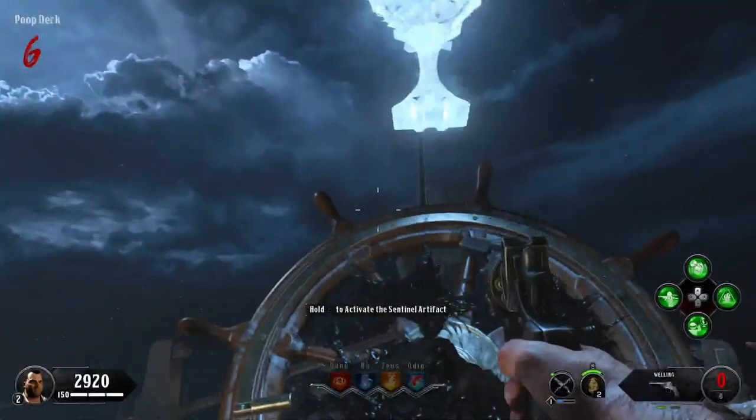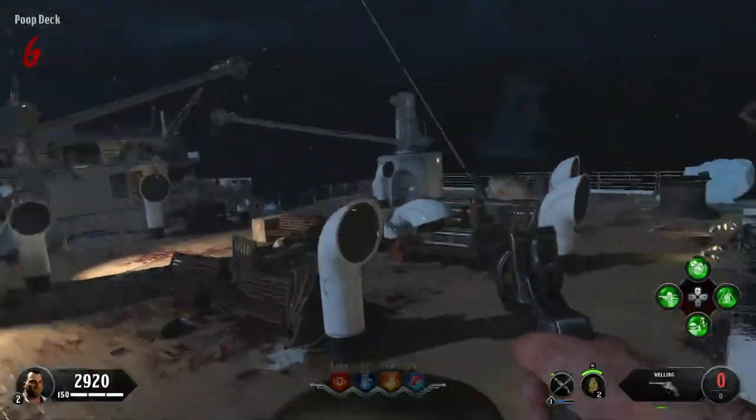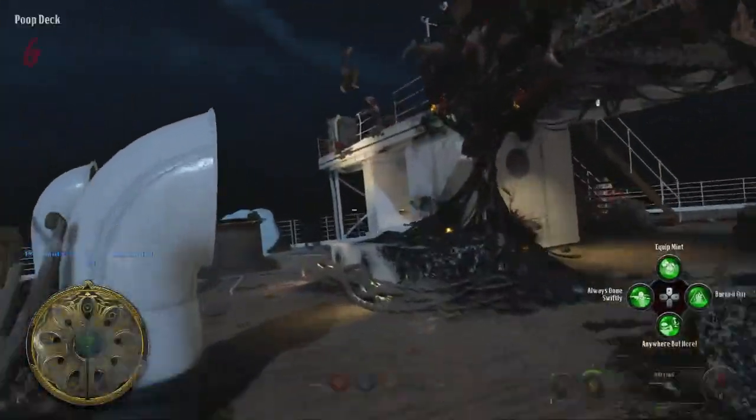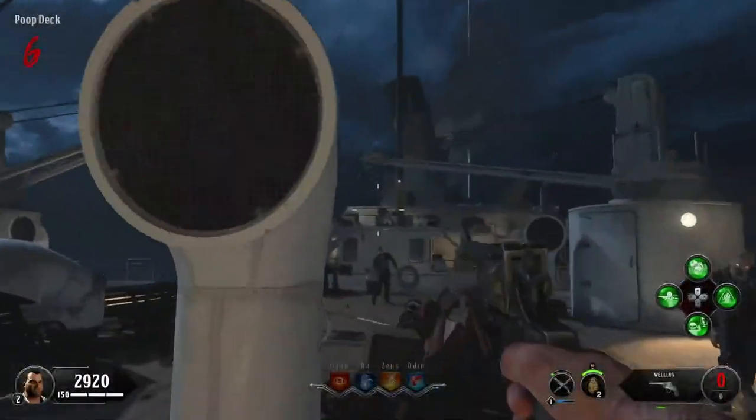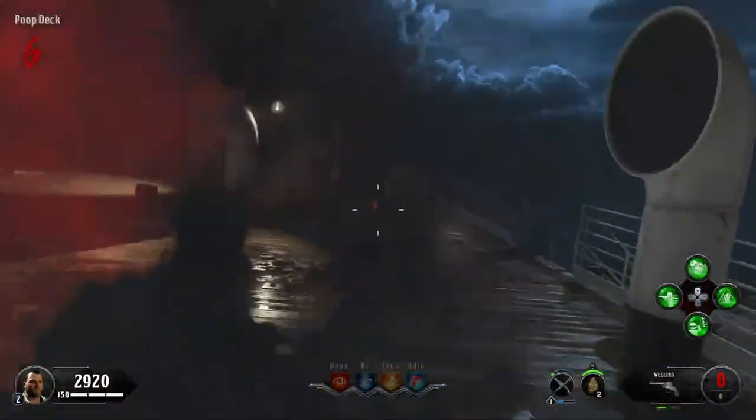After you do that, all of the doors that were red and required the Sentinel Artifact will swing open, and anything that you needed access to will now be opened. Hopefully this video helped you out — this was the first video I've made for Black Ops 4 Zombies. If you enjoyed this guide, please drop a like down below, and if you're new to the channel, consider subscribing for future Black Ops 4 videos. I will see you in the next one — peace.